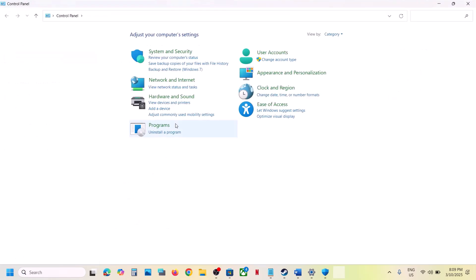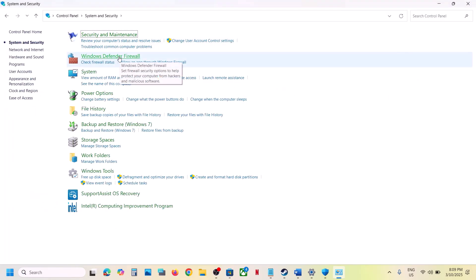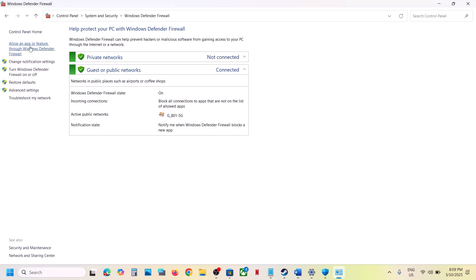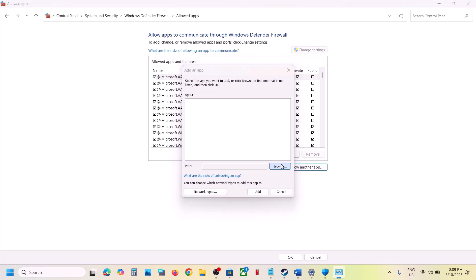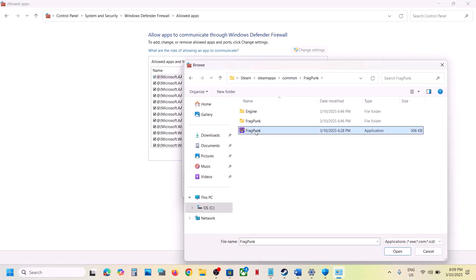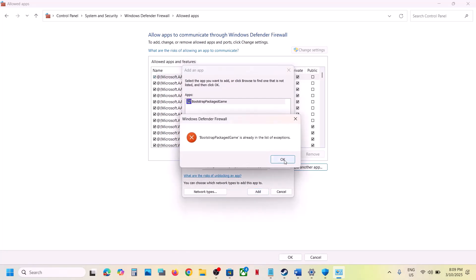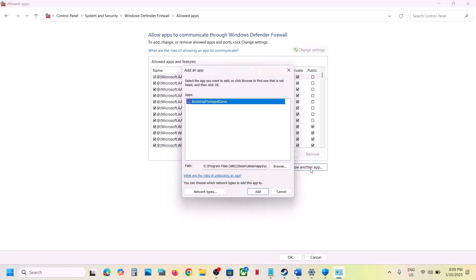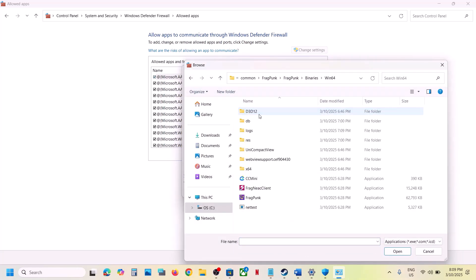Now type Control Panel in the Windows search box, go to System and Security, then Windows Defender Firewall, and click on Allow an app or feature through Windows Defender Firewall. Click Change Settings, then Allow Another App, click Browse, navigate to the game installation folder, open the game folder, select the exe file, click Open, and then click Add.